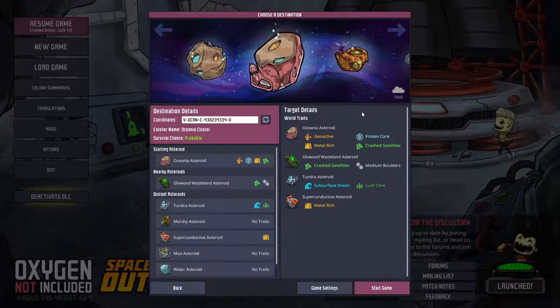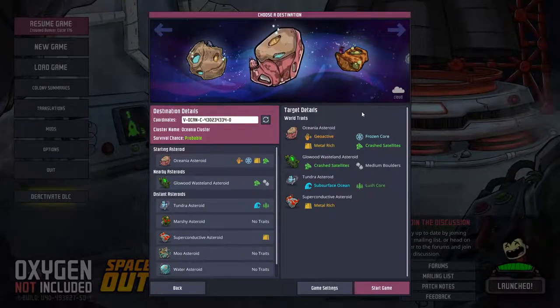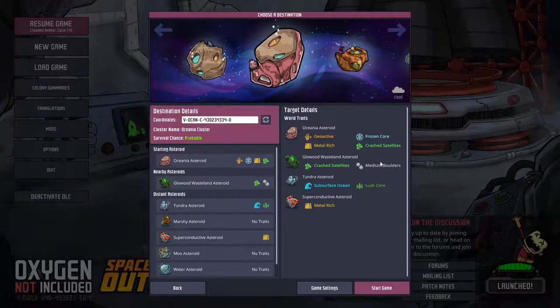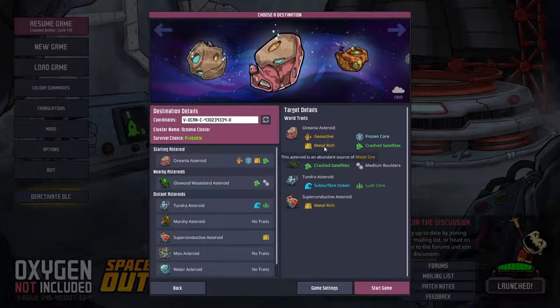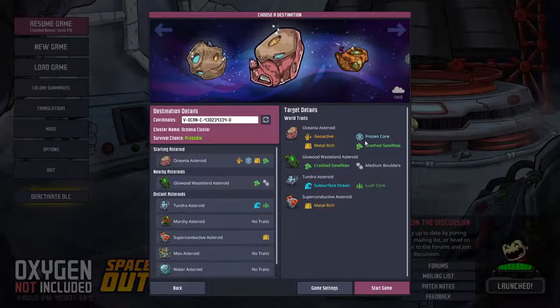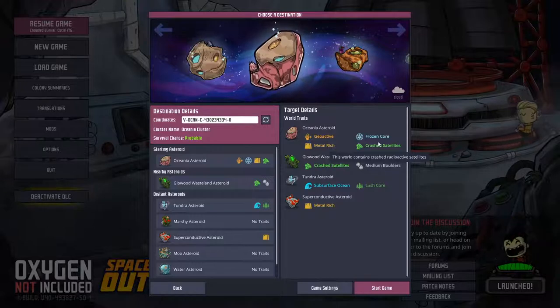Here I'll also touch on world traits, which are the many different modifiers any planetoid can have. As most of these are self-explanatory and you can read more details by hovering over the icons, I won't go into them individually. I'll just point out that I consider metal-rich and geo-active particularly favourable traits, and in the Spaced Out DLC, crashed satellites can be very useful sources of radiation, especially for materials research.